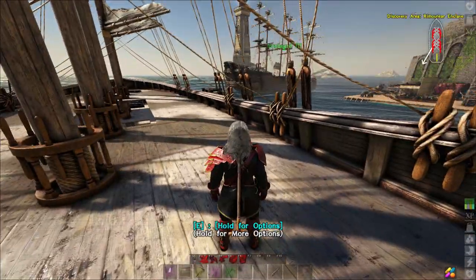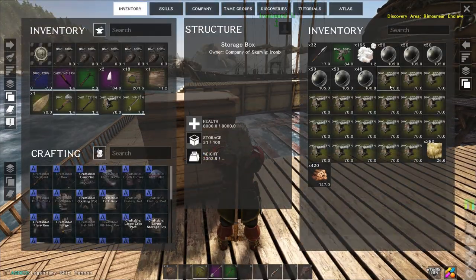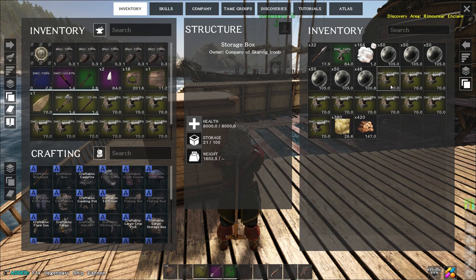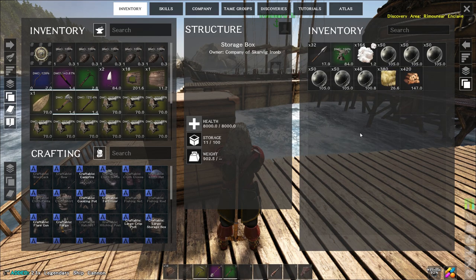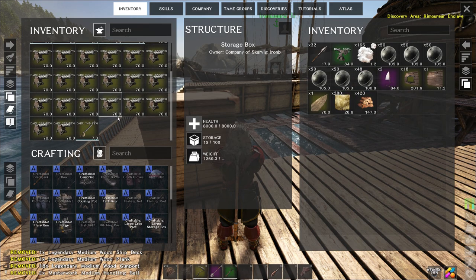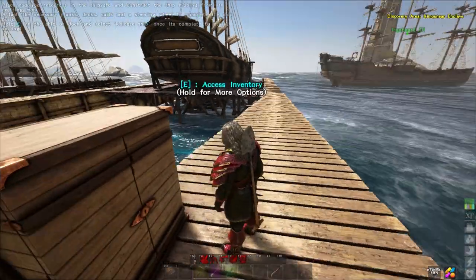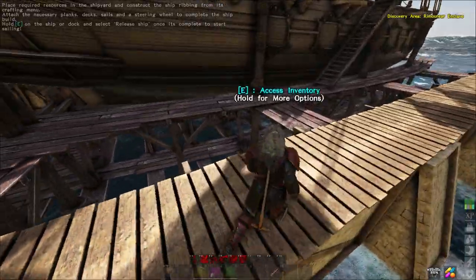I need to go and get some ceilings. I've upgraded my weight — let's see how well I can do with this. I'm going to be able to take them all! I don't think I actually need that many, but you know, do you carry a dozen cannons in your pocket?